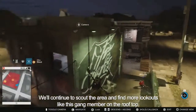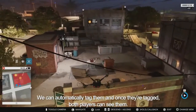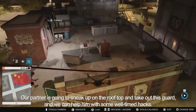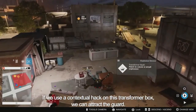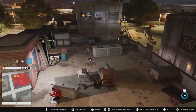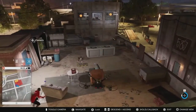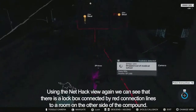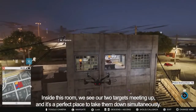We'll continue to scout the area and find more lookouts, like this gang member on the rooftop. We can automatically tag them, and once they're tagged, both players can see them. Our partner is going to sneak up on the rooftop and take out this guard, and we can help with some well-timed hacks. If we use a contextual hack on this transformer box, we can attract the guard, giving our partner an easy shot with his stun gun. Using the NetHack view, we can see there's a lock box connected by red lines to a room on the other side of the compound — inside, we see our two targets meeting up, making it a perfect place to take them down simultaneously.